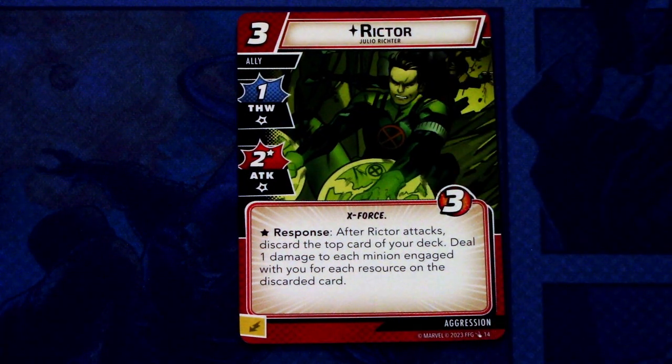Richter is a 3-cost ally with 1 Thwart and 2 Attack, X-Force trait, 3 hit points. Response after Richter attacks: discard the top card of your deck, deal 1 damage to each enemy, and each minion engages with you for each resource on the discarded card. This can be committed as a wild energy resource. If you really want to utilize this, have a bunch of multi-resource cards in your deck.